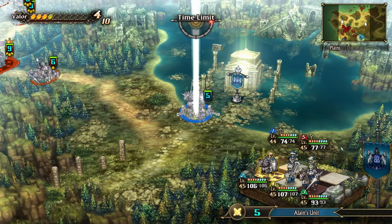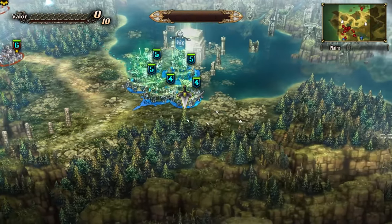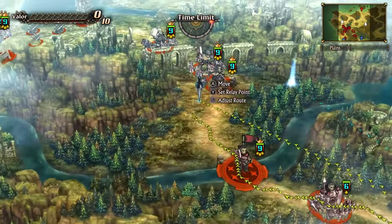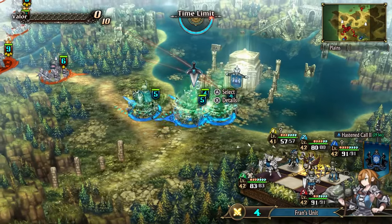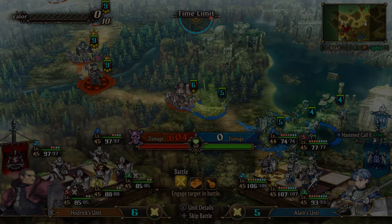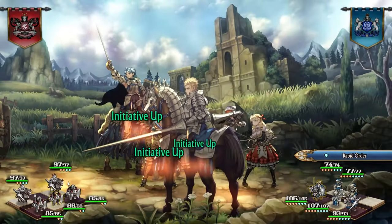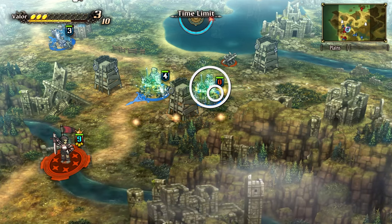Once everything is set up, you are ready to deploy them into battle. In this view, you can pause the game and assign the destination you want each squad to move to. When you are ready, you can unpause and everything moves in real time. You can of course pause again to change where each squad is moving at any time. Each squad is labeled with the number of stamina points they have. Every time a battle is conducted, it will cost stamina. When your squad runs out of stamina, they won't be able to move and are forced to rest.